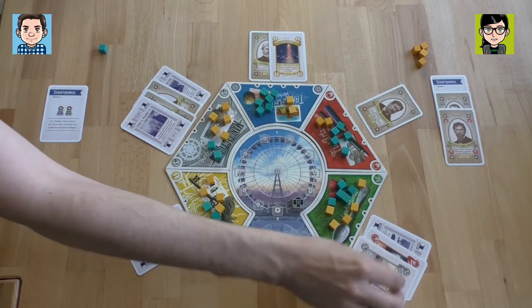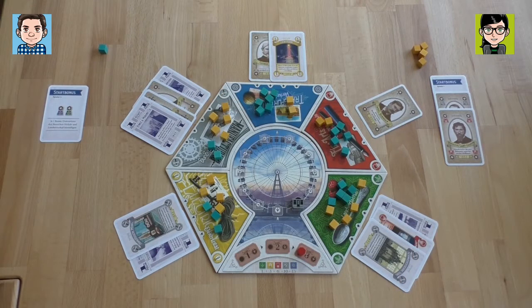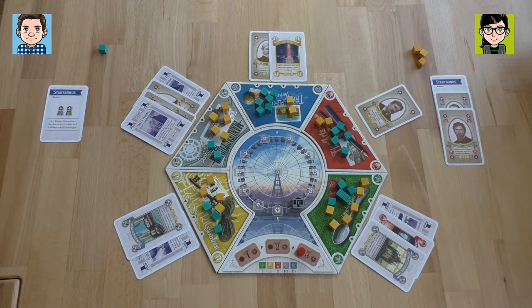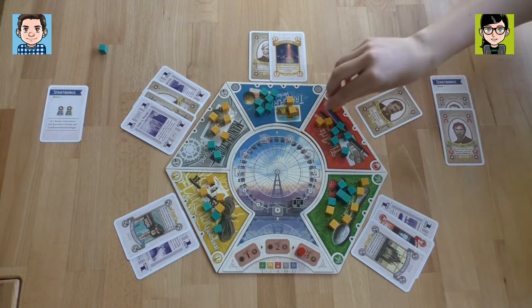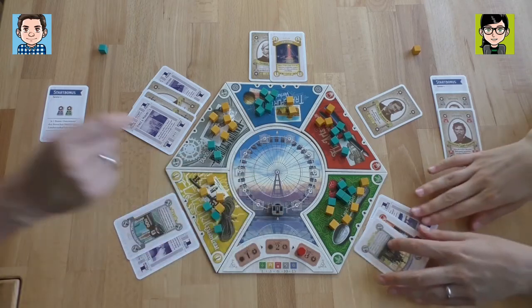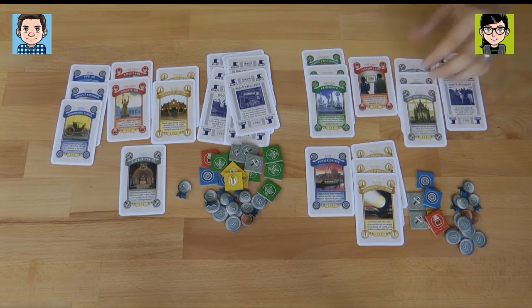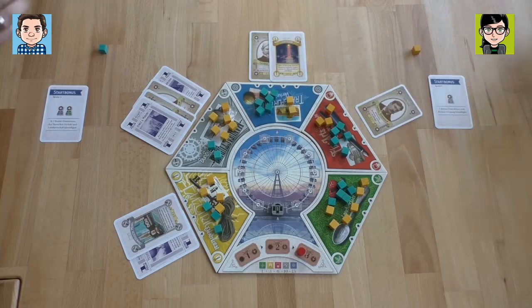Are you ending the game now? Yeah, definitely. I'm definitely coming to green because I want to have a majority there because I have three cards. I get a midway ticket, so we'll end the game. But first I have two special cards for red and gray, which I already have a ton of. Then we move for the midway ticket and these guys come to me. The game ends after this round, so we don't have to put out new cards.